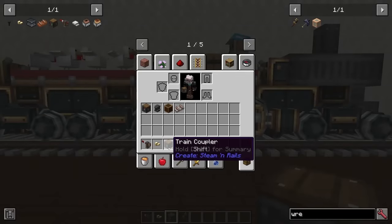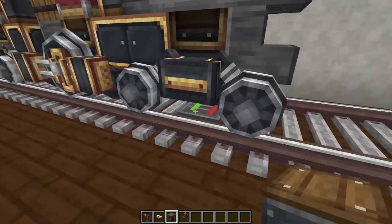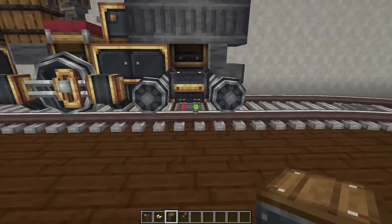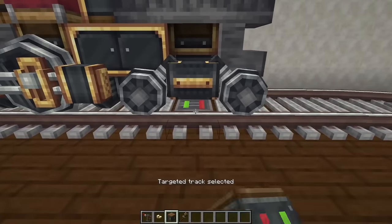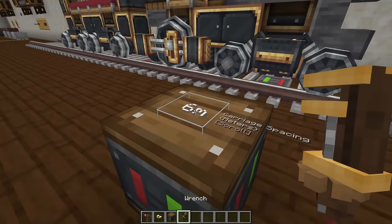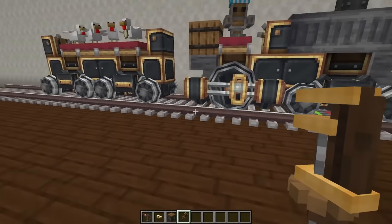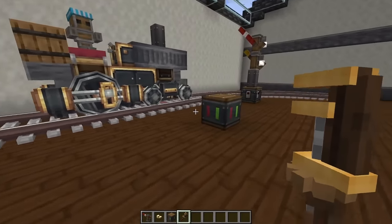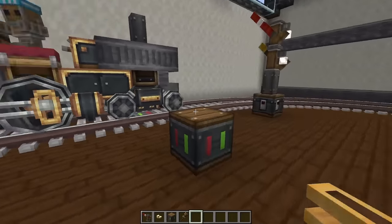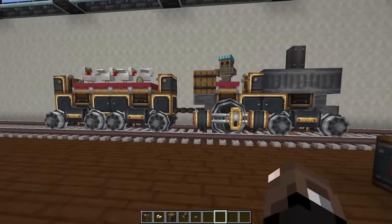The last item is the train coupler. I did not actually get this to work at first — I tried a lot of different things but it kept crashing my game. In theory, you right-click under the front bogey of a train to bind it, then select the rear bogey of whatever train you want to couple it to. Going out to 10 connects it, and then giving it a redstone signal should bind the two trains together. And look at that — it worked!